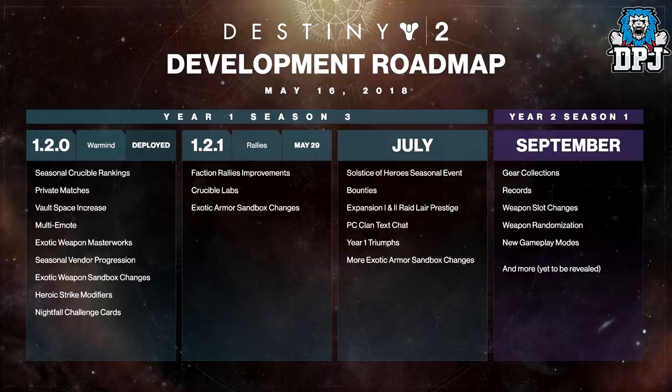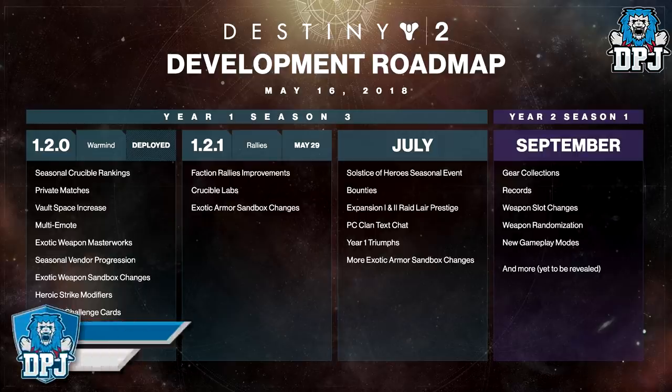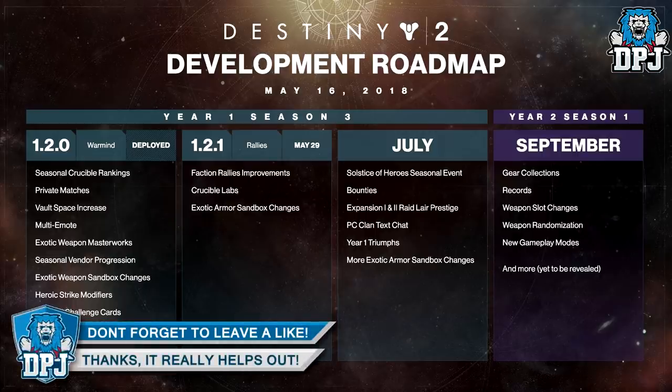The 1.2.1 update is set for May 29th and includes faction rally improvements. We know improvements are coming to faction rallies but we don't know everything about them. I'm wondering if this actually means faction rallies will arrive on May 29th, or if this update just prepares changes for faction rallies to come the week after. I'm not sure if this confirms faction rallies will arrive on the 29th, but let's keep our hopes up.